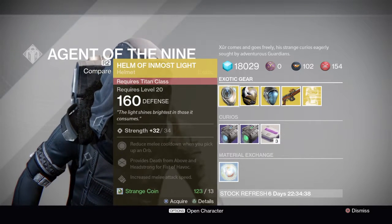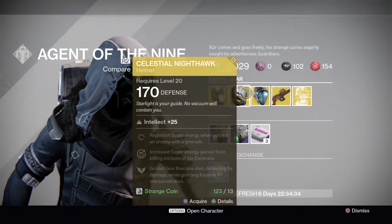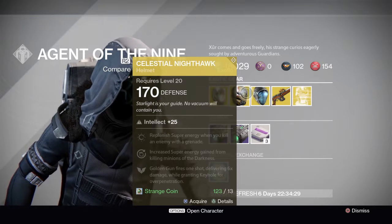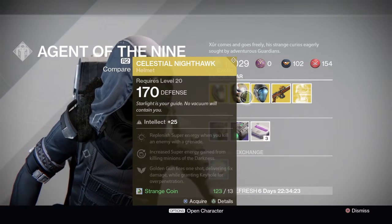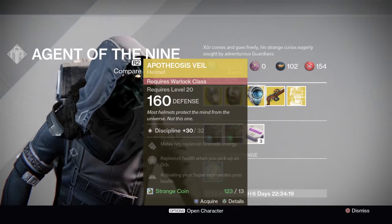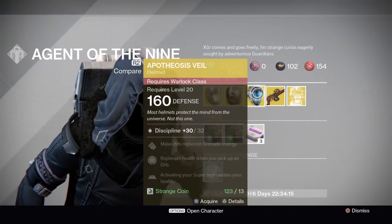Then there's Celestial Nighthawk, which gets that golden gun one-shot delivering six times damage and grants Iri Hall for overpenetration. Also, for Warlocks there's Apotheosis Veil — it activates your super and regenerates your health.